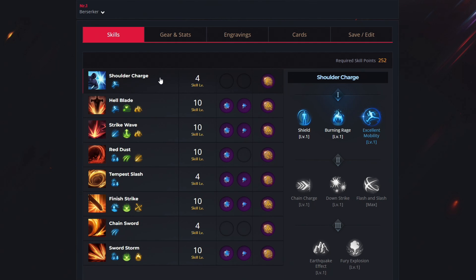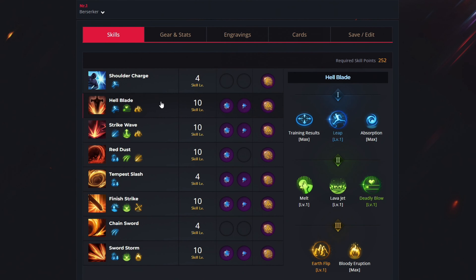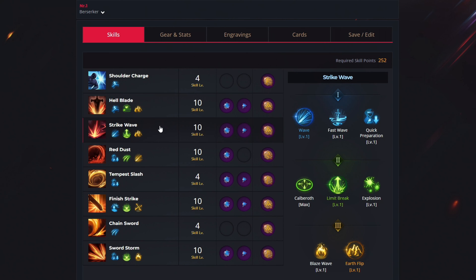For the first ability we have the shoulder charge — use just 4 levels to unlock excellent mobility, no gems needed, and the quick recharge rune. For the second ability, hell blade, spend 10 levels to select leap, deadly blow and earth flip, get both gem types (cooldown reduction and damage increase), and the gale wind rune. For the third ability, strike wave, use 10 levels to unlock wave, limit break and earth flip, get both gem types, and the gale wind rune.